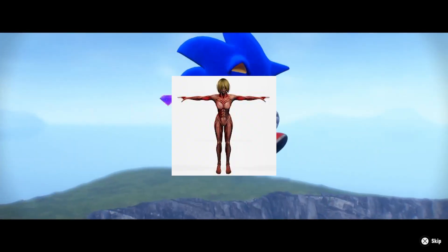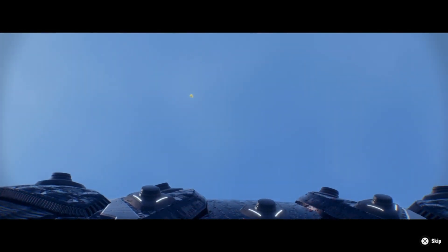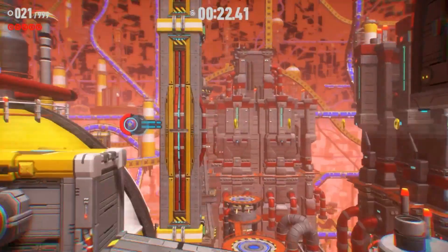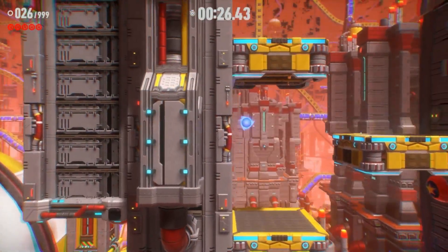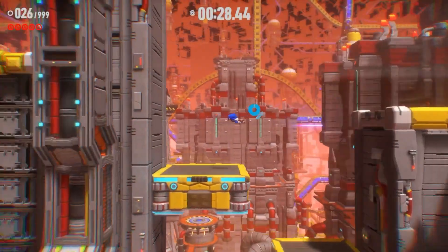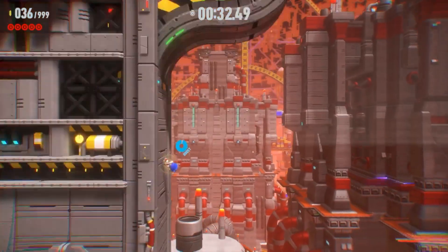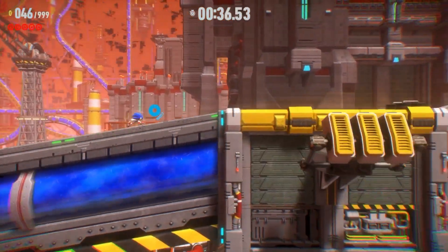After that, you take out the titan, and you do this three times, with the only variation being the areas you're running, the titan, and the cyberspace levels. I really enjoy this, however I personally hate the 2D cyberspace levels. This is not a complete explanation of the plot — I recommend watching a story summary or a proper playthrough. However, this perfectly explains how to get the story-related trophies.